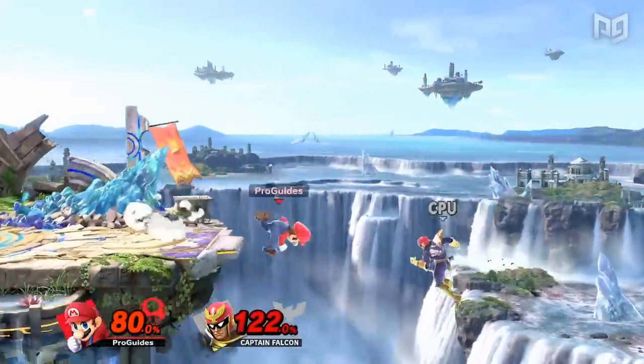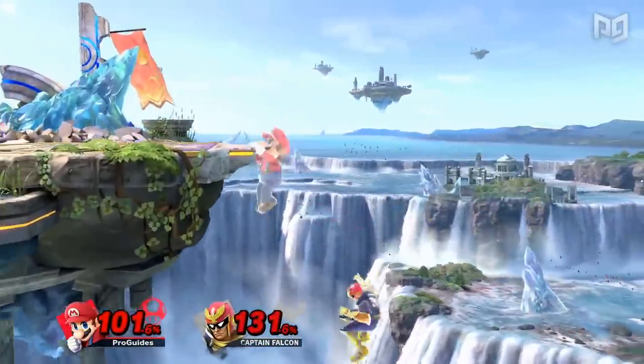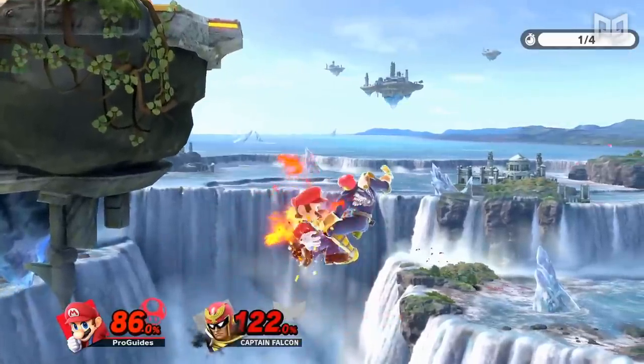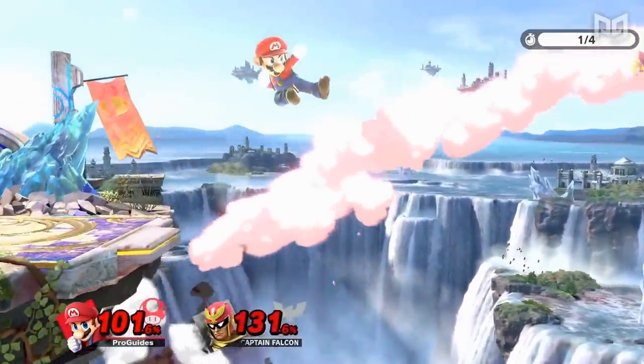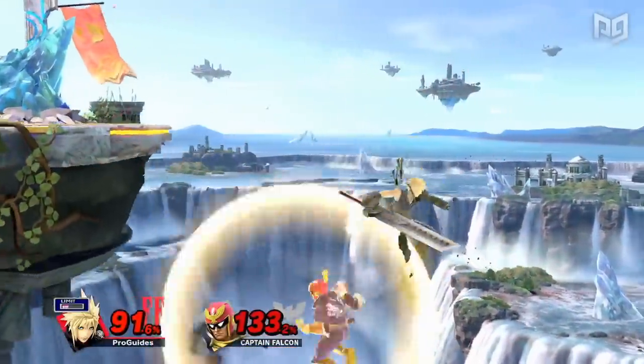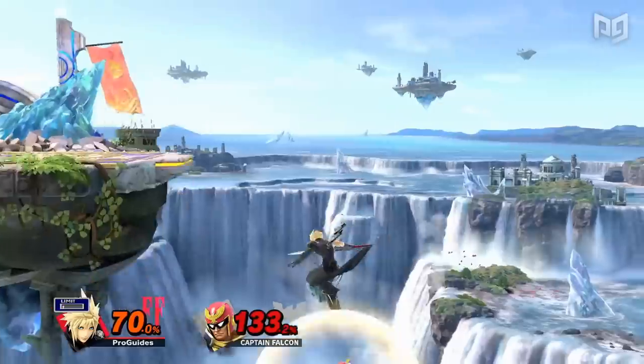You can also use this jump to pull off a rock croc, which is the term for teching a Ganondorf or Captain Falcon up B and subsequently punishing them during the up B cooldown. Some characters may find difficulty recovering after tech wall jumping; in that case, a standard wall tech is the better option.